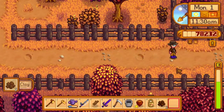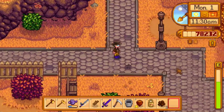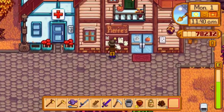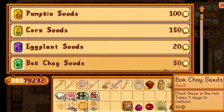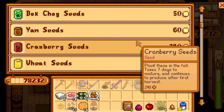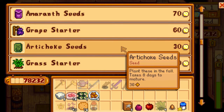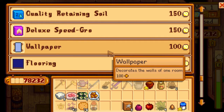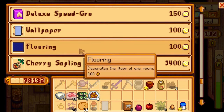So much to do - let's go into town. Hey Penny. Pierre, what's up? Pumpkin, corn, eggplant, bok choy, yam, cranberry seeds, sunflower, fairy, amaranth, grape starter, artichoke. That's new, right? I don't remember artichokes last season - I think that's the new one. And then the usual. That could be a nice wallpaper - I'll take that. I think we used this flooring, right? This is the flooring we used.